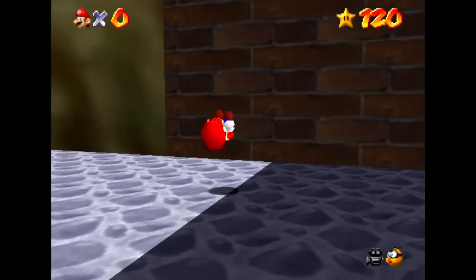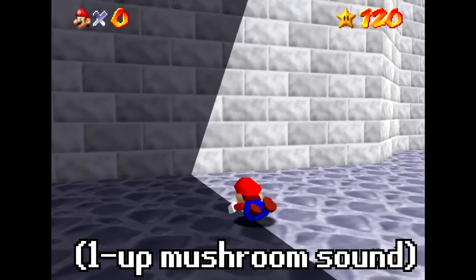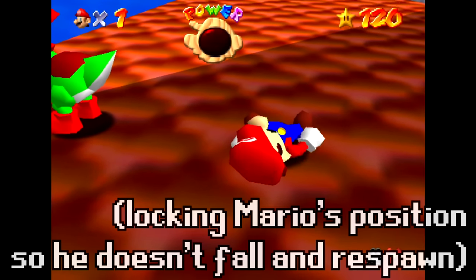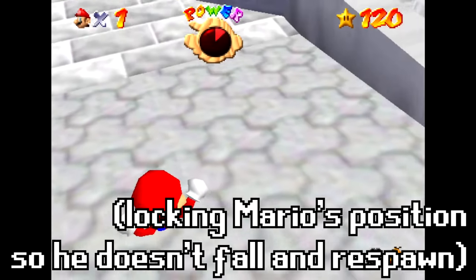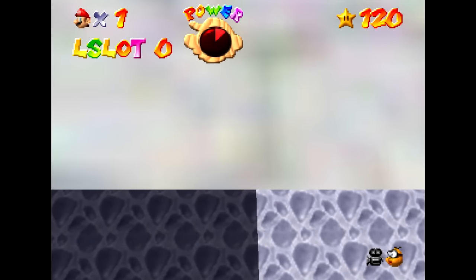You might know that getting both of these coins under the bridge here spawns a one-up mushroom normally. So let's see what happens if Mario dies, and before he fully respawns — before he drops down and his life counter goes down and all of his health comes up, before he fully revives — let's lock his position and bring him down to underneath the bridge to collect these coins while Mario is still technically not revived yet.